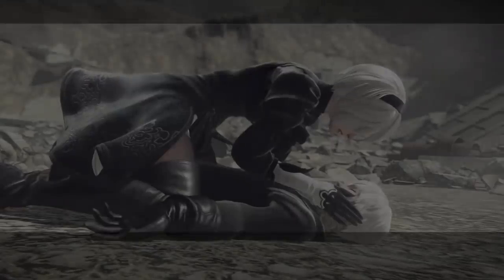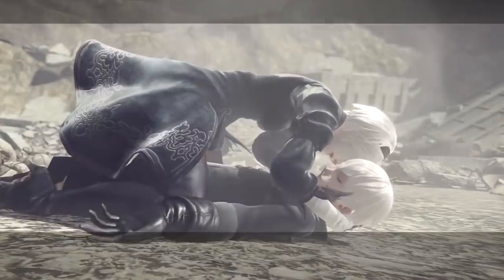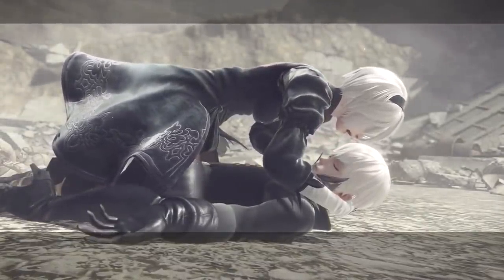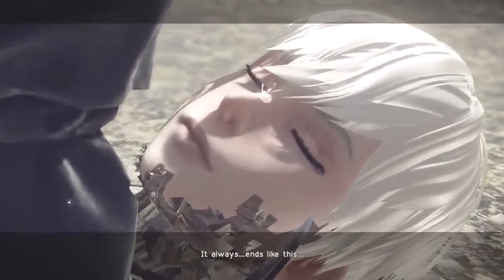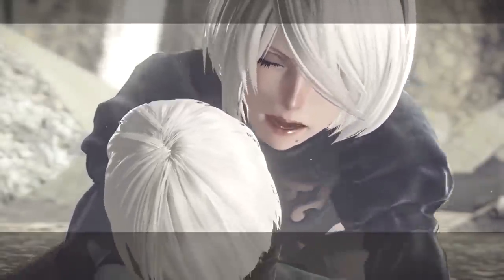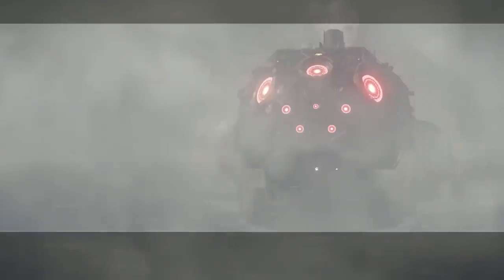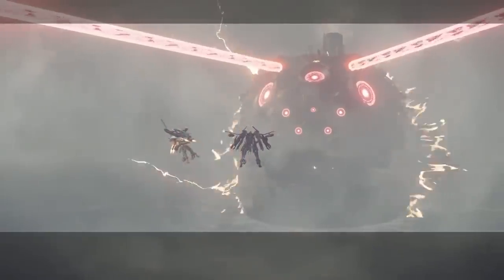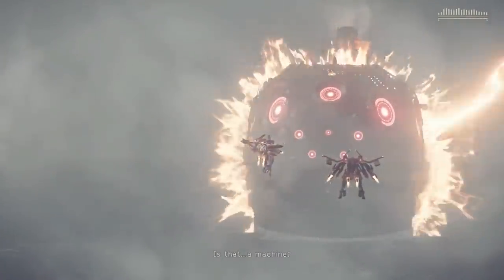At number 3 we have Nier Automata. This game has a total of 26 endings and epilogues — the majority are silly joke endings not canon to the main story, while others offer a different perspective. The most popular category for this speedrun is the A ending, which simply involves completing the game for the first time. About 50 minutes into the run, you encounter a boss known as Grun — it's 12 minutes of mostly auto-scrolling with a few short parts that matter. The current world record is 1 hour, 22 minutes, and 51 seconds, and a 12-minute autoscroller skip would definitely be beneficial.